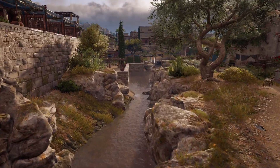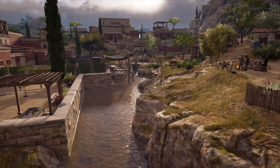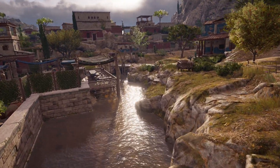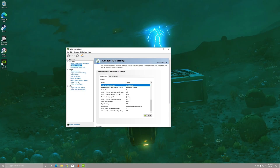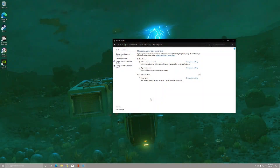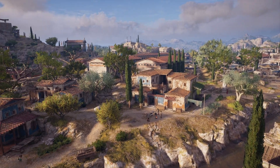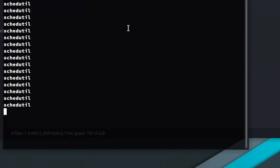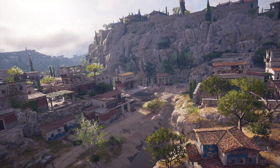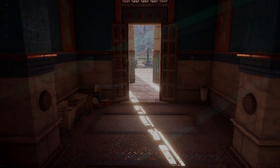On Windows for the optimized runs, I turned on GPU hardware scheduling, set the GPU power limit in the NVIDIA drivers to prefer maximum performance, and set the power settings to high performance. On Linux for the optimized runs, I changed the CPU scheduler to performant and set the NVIDIA driver to prefer maximum performance.